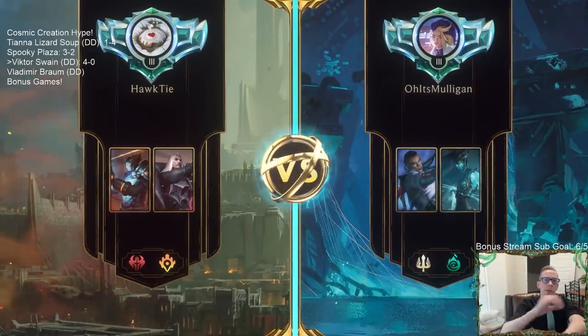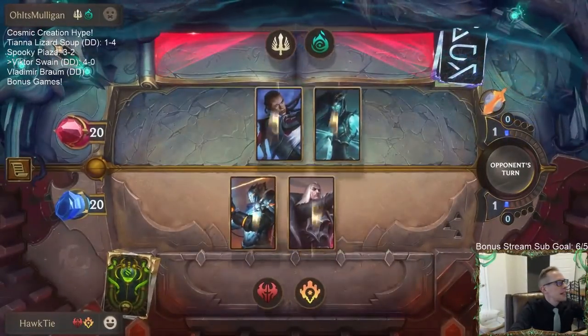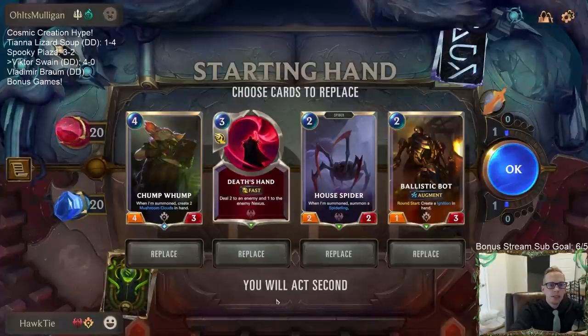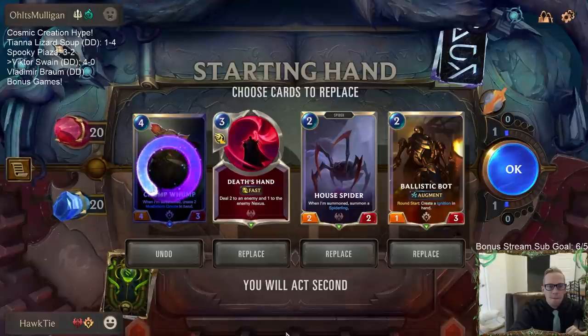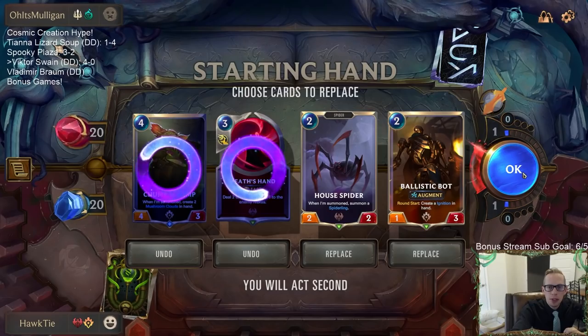Let's start our prediction - we are going to be going for the 5-0 against the deck we just got done playing: Spooky Plaza. Let's get rid of the Chump Wump. We need to find cards to destroy Landmarks - we have four cards to destroy Landmarks, we need to find those.